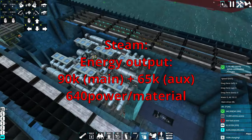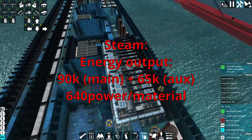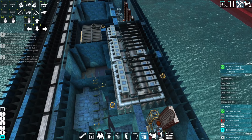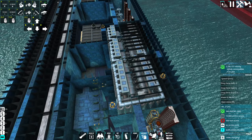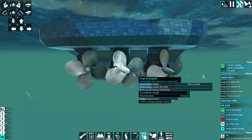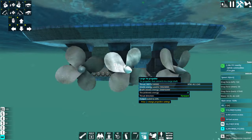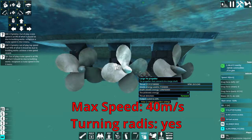In order to keep the whole thing running, we have two steam engines — one in the back and one located pretty centrally under the main tower. Each of them is individually capable of keeping the ship running. However, I have two of them for efficiency as well as redundancy. The propulsion comes from three massive azipods which can push the ship up to 40 meters per second.